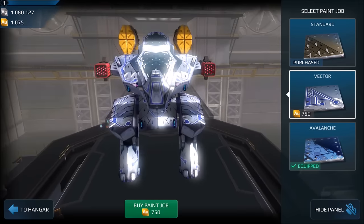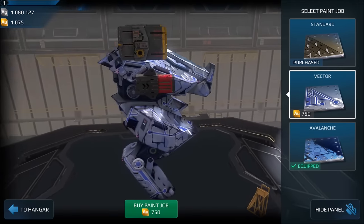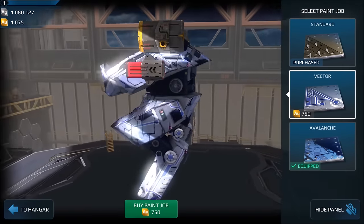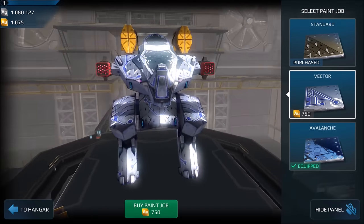And then this is the Vector skin — the other skin for it. I think it's kind of boring. But for the $750 gold skin you get to customize your rhino.